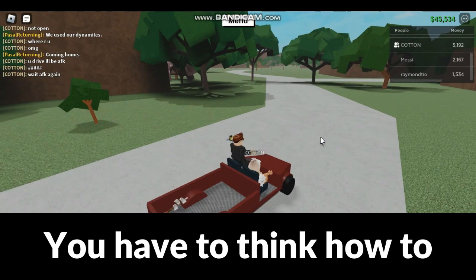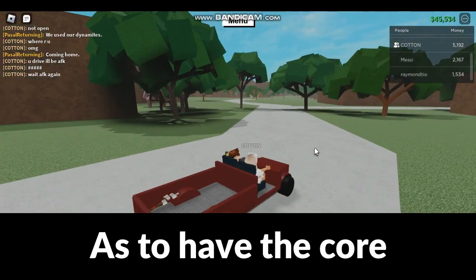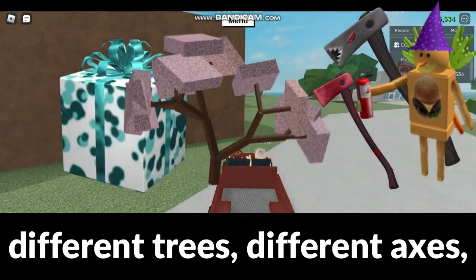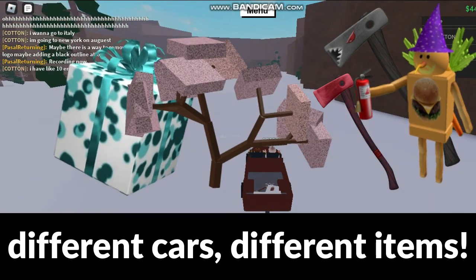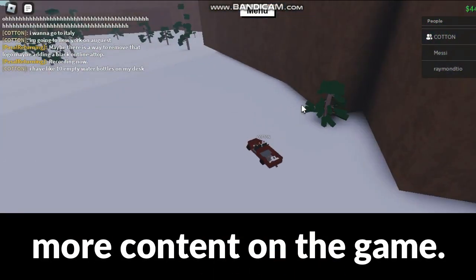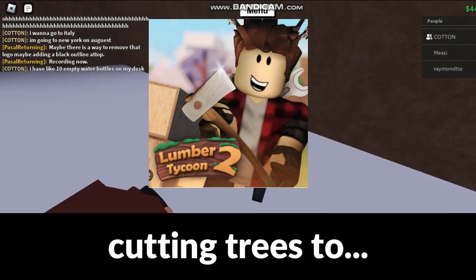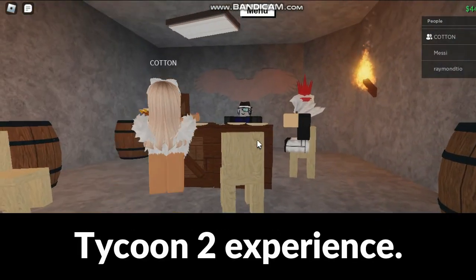You have to think about how to make your game both entertaining and relaxing so the core playthrough isn't ruined. So DefaultU introduced the concepts of different biomes, different trees, different axes, different cars, and different items to have more content in the game, making the core playthrough fun.